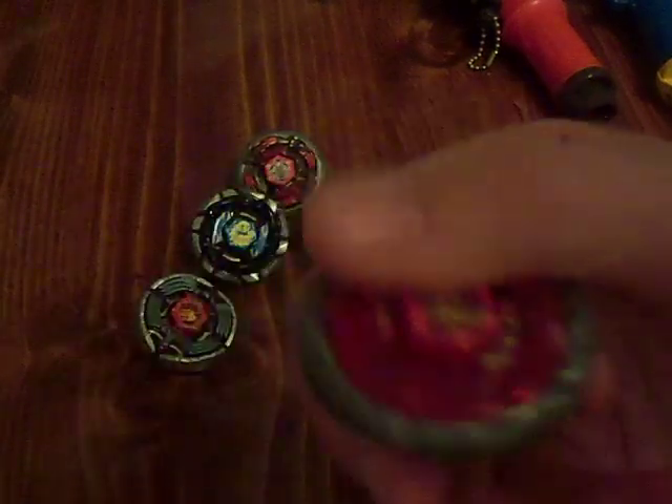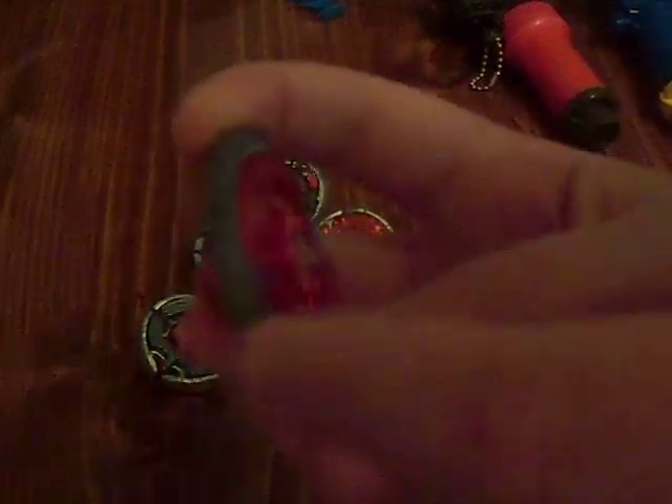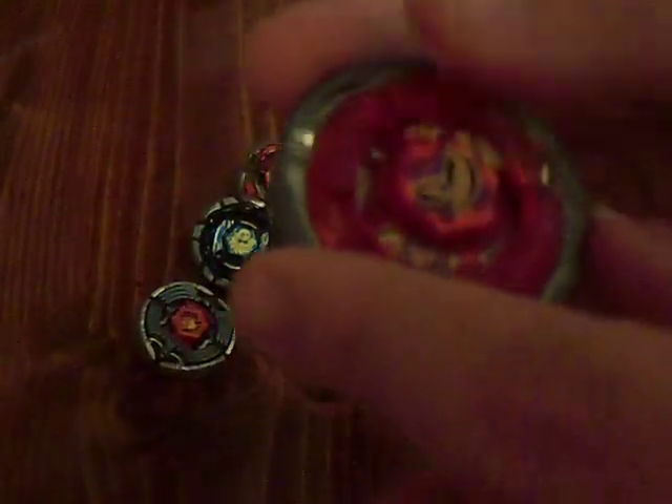Continuing onwards, I've got Flame Gasher 100FS. This is a destabilizer combination. I need to get a metal face once again. Metal Face Flame Gasher 100FS is the combination I'm going for with this.